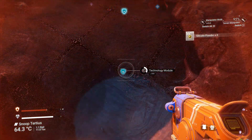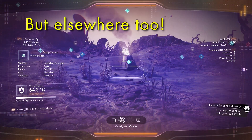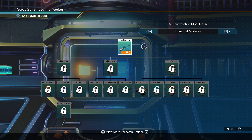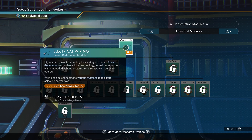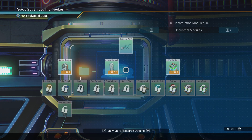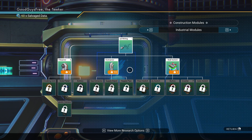Salvaged data is found on planets, always close to broken machinery. Wire is the simplest piece — just a cable that carries power from one part to another. The blueprint is free, but you still have to get it to unlock the rest of the items. Unlike real life, you don't need to close a circuit.